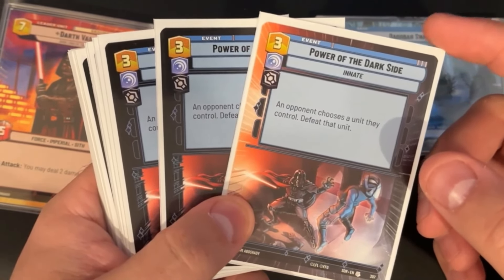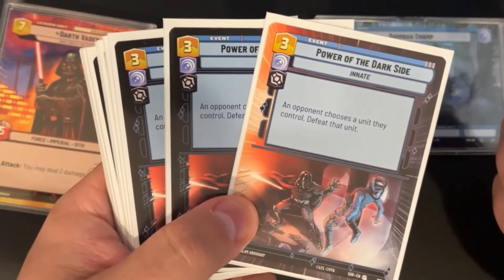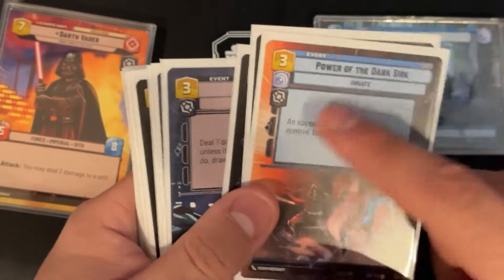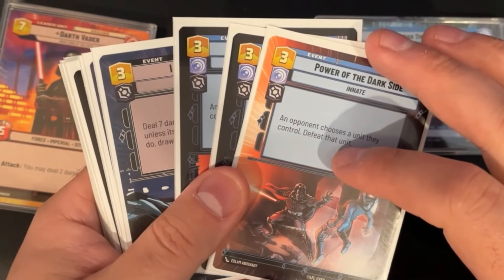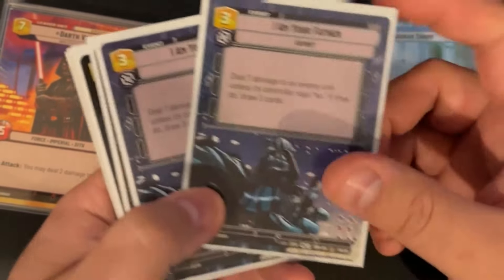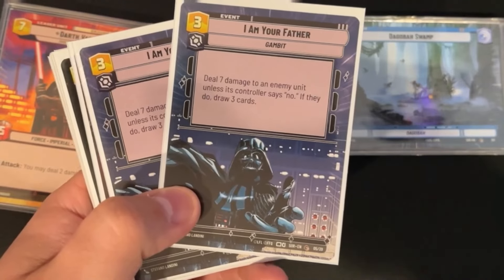Full playset of Power of the Dark Side. This is good for when they only have one unit left, when they're trying to protect something, or when they're trying to Voltron a Luke with a lightsaber, shields, and experience tokens — this takes care of that. It also activates Vader's ability since it's an Imperial aspect card.